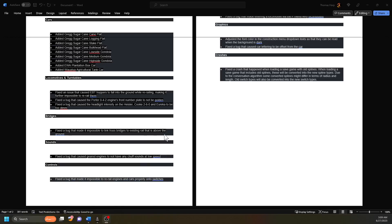Fixed the bug that made it impossible to link truss bridges to existing rails above the ground. That was an issue for me - it took me a long time to figure out. I actually had to watch a content creator's video, and he had figured out that you turn the truss backwards and they would link. But I guess now it's fixed so you don't have to do that.